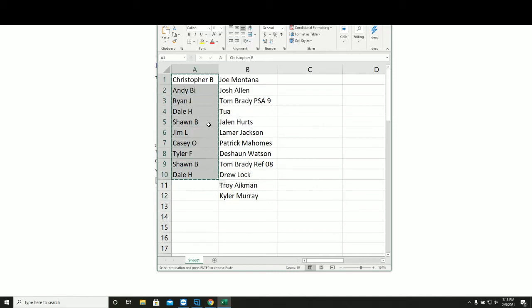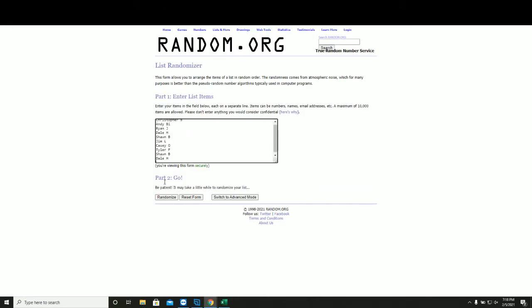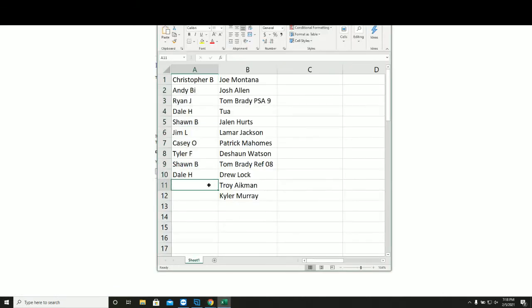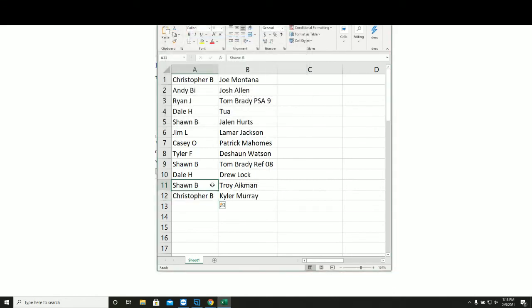Five times, top two. 1, 2, 3, 4, and 5. Sean B. gets the Troy Aikman, and Chris B. gets the Kyler Murray Optic Holo rookie.